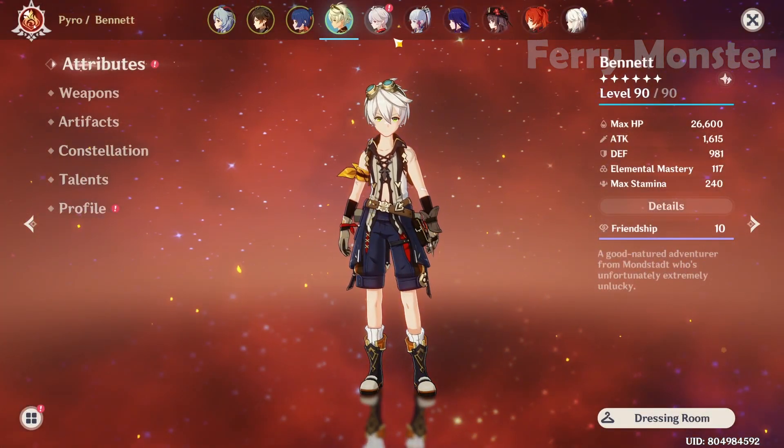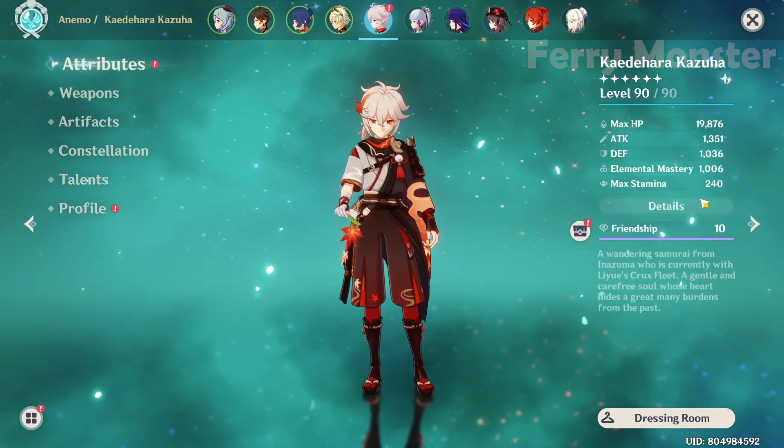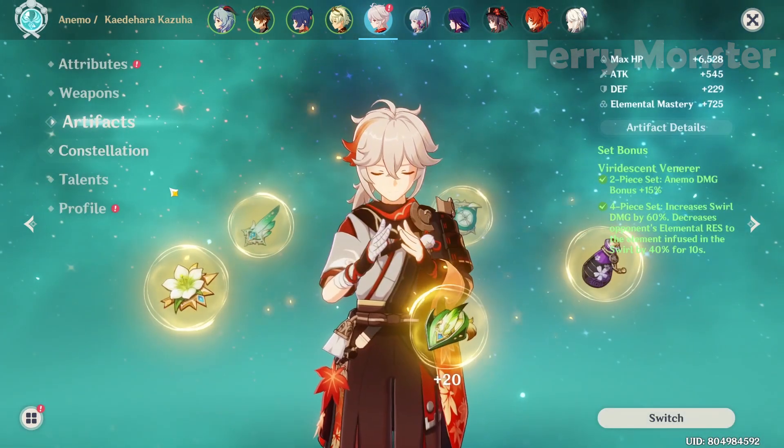For my other melt team slot — Kazuha or Sucrose — I use 4-piece Viridescent Venerer. Focus on EM and ER.